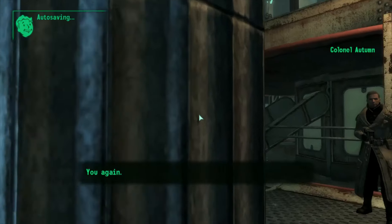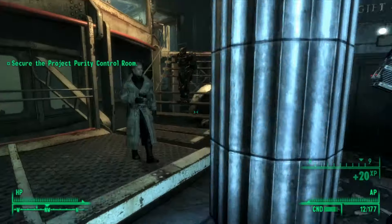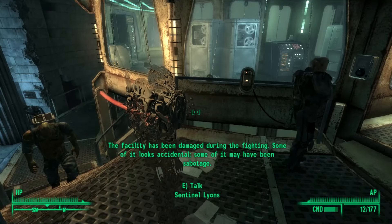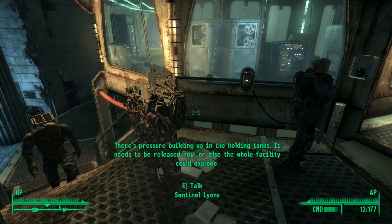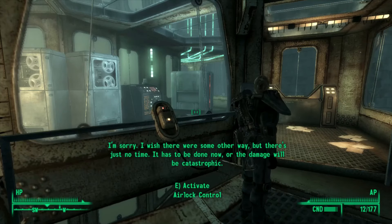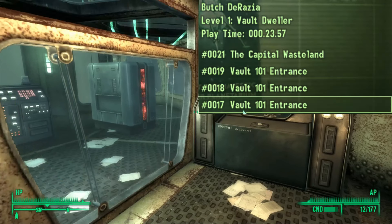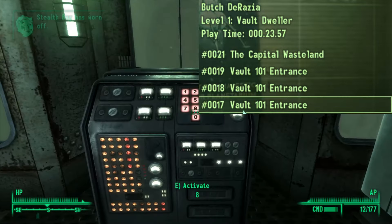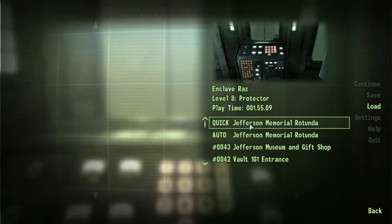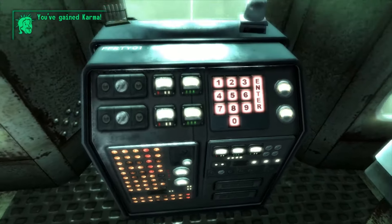Our speech is maxed out, our charisma is maxed out, and we have good karma, so we are able to successfully talk down Colonel Autumn. The run's pretty much over from here — all we have to do is enter in the code. I did say near the start of the run that I had a screenshot of the time it took to get outside of Vault 101. Screenshots right here, and because it's so close to 24 minutes, I just round up to it. Makes my life easier.